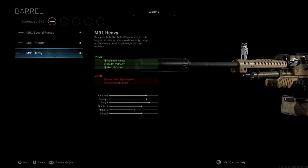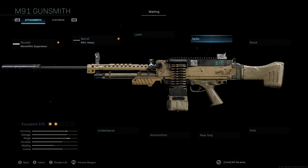We're not going to be using a laser, and I decided to take the optic off as well. I think most of the LMGs, especially the M91, have really good iron sights and it's really not necessary to run an optic. Plus, we'd just end up losing even more aimed-on-sight speed, which is not great for this LMG. It's already super slow and we don't want to lose even more ADS speed, so we're going to rock without an optic.